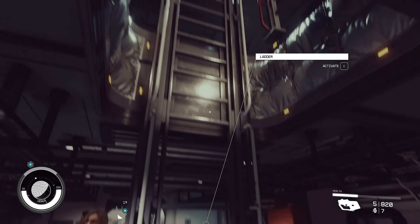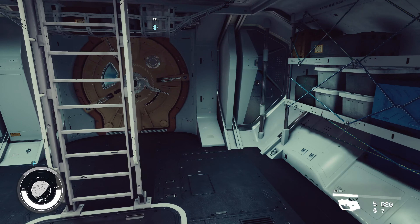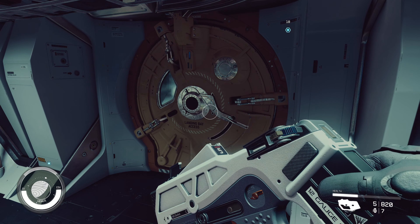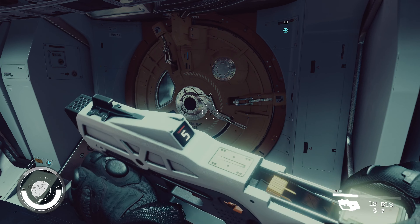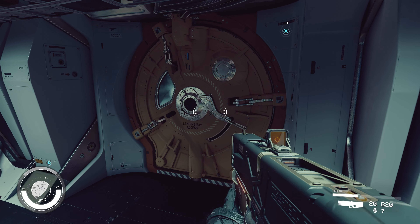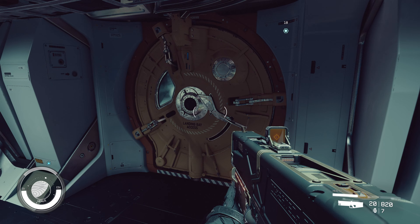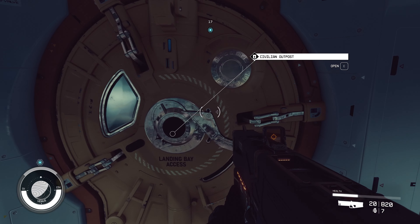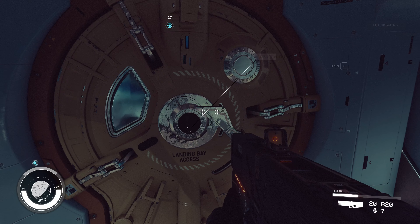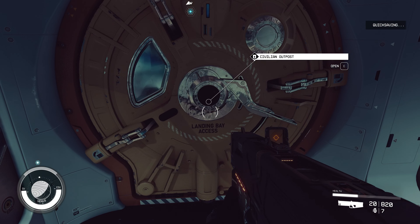Alright, first ship. Let's see what he's got that we can take. So what we want to do is we're going to make this our home ship and then we're going to take the other ship and then make that our home ship. So we'll just leave this one on the surface.